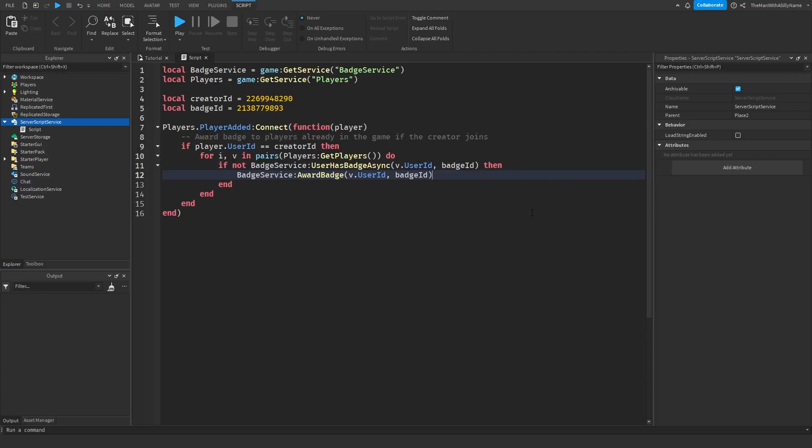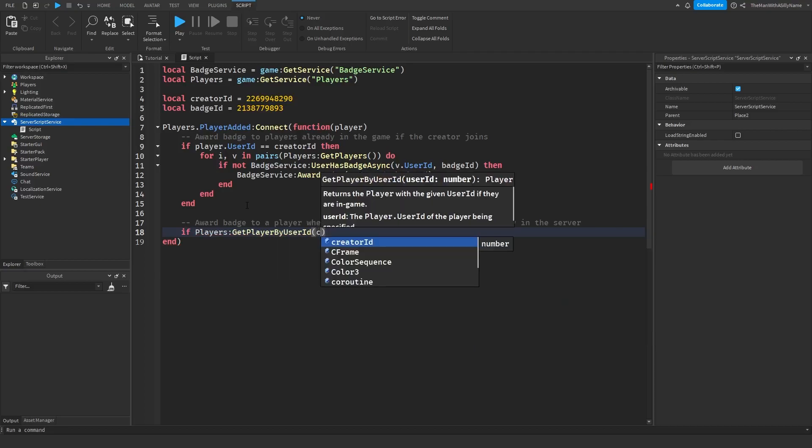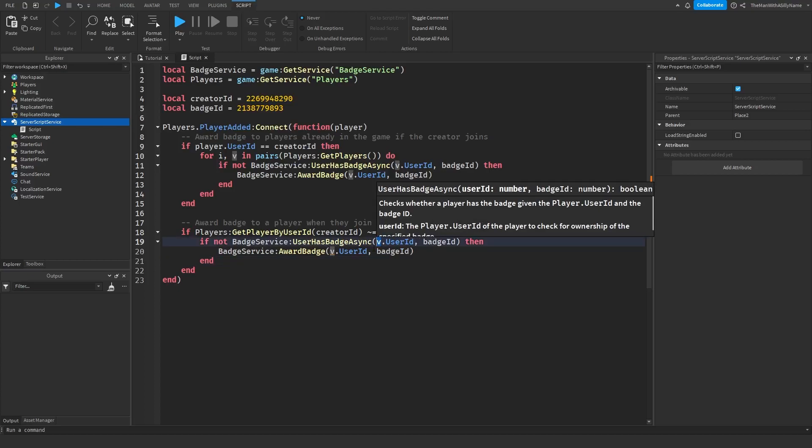Next we need to award the badge to a player when they join the game if the creator is already inside. To check if the creator is already in the game, we say: if Players:GetPlayerByUserId(creatorId) ~= nil — this makes sure the creator exists inside the game. Then we copy the badge-checking code from before and paste it here. This makes sure the player doesn't own the badge, and if they don't it gives them the badge. Just make sure you replace the 'v' here with 'player'.